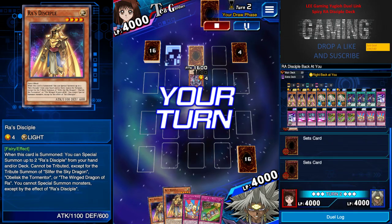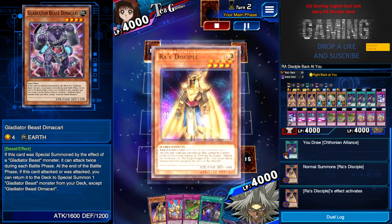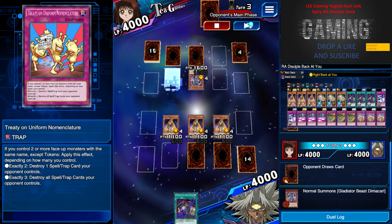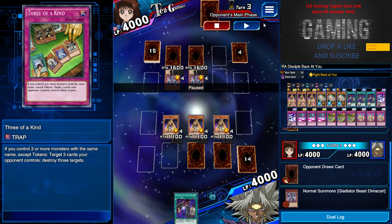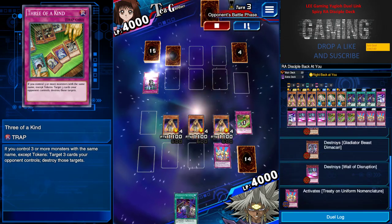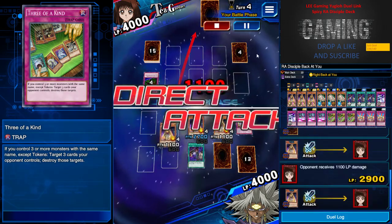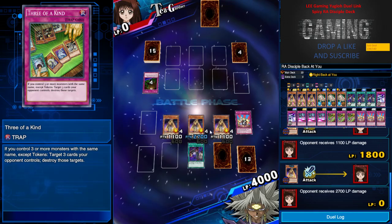This hand is pretty messy — I'd rather have just one of them, but it's okay. He has two set spells and one face-up monster. Raw Disciple calls his friends — all his disciples — waiting for the Raw God monster. I set two cards. Three of a Kind is ready, but the key is to make sure he either sets his monster or shows his answer before you use Three of a Kind, so you can destroy all his monsters. I pin three cards and use Treaty of Uniform on all.